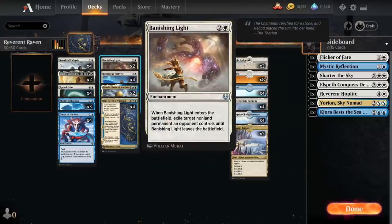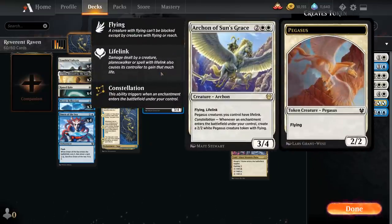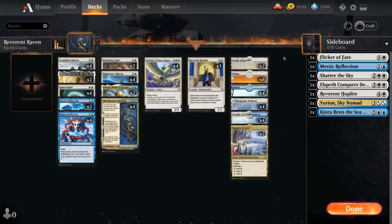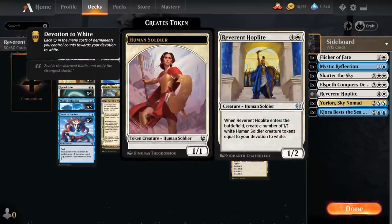We have 2 copies of Banishing Light as interaction — another enchantment for Archon of Sun's Grace providing double devotion for Hoplite. Archon of Sun's Grace is a 3/4 flying lifelinking Archon saying Pegasus creatures we control have lifelink, and Constellation says whenever an enchantment enters under our control, we make a 2/2 white Pegasus with flying. We have 3 copies of Hoplite with an additional copy in the sideboard to search up with Raven's Warning.